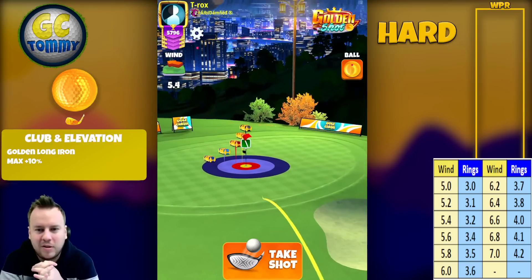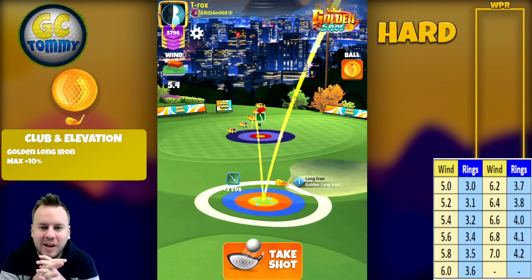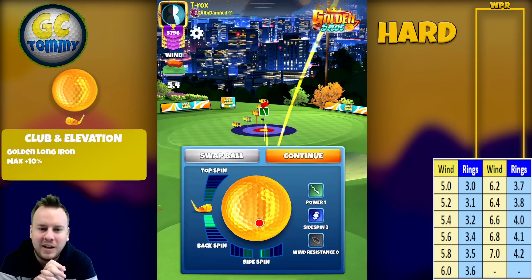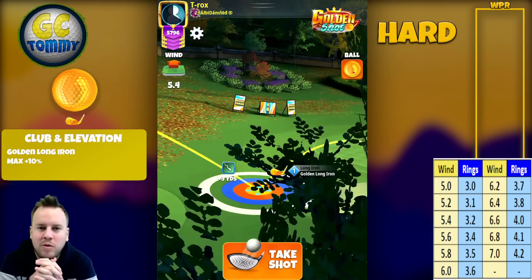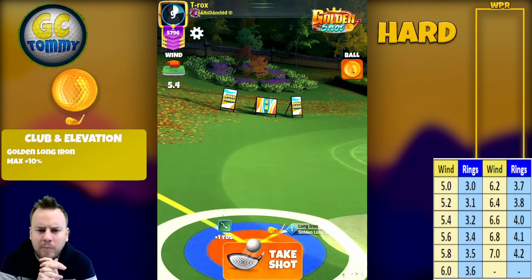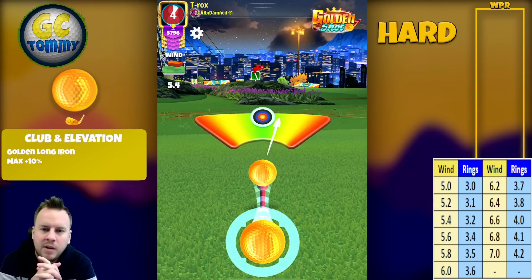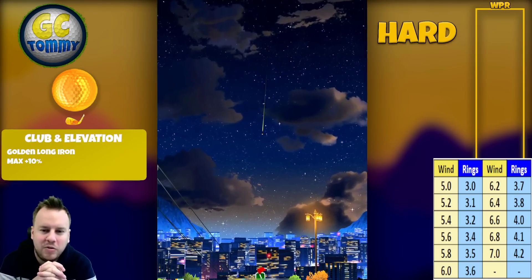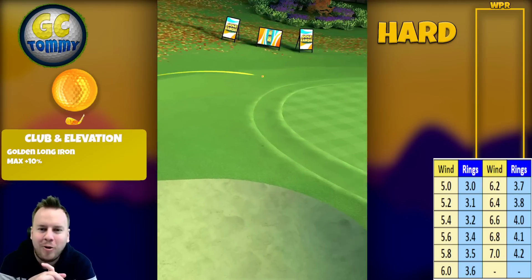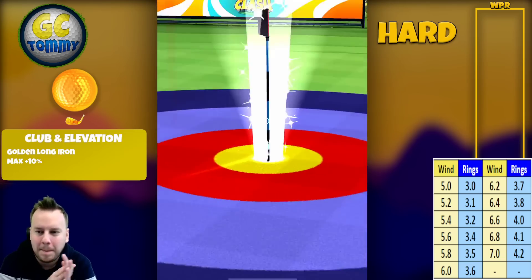I'm wiggling around — worth noting this is actually the second shot I'm playing on this Golden Shot. I wanted to bring it in because it shows how I'm looking around and putting myself in different spots. In the end: four backspin and one right spin — the one right due to more crosswind than a true northwest wind would normally have. Center the ball, hit perfect. 5.4 miles per hour with 3.2 rings.